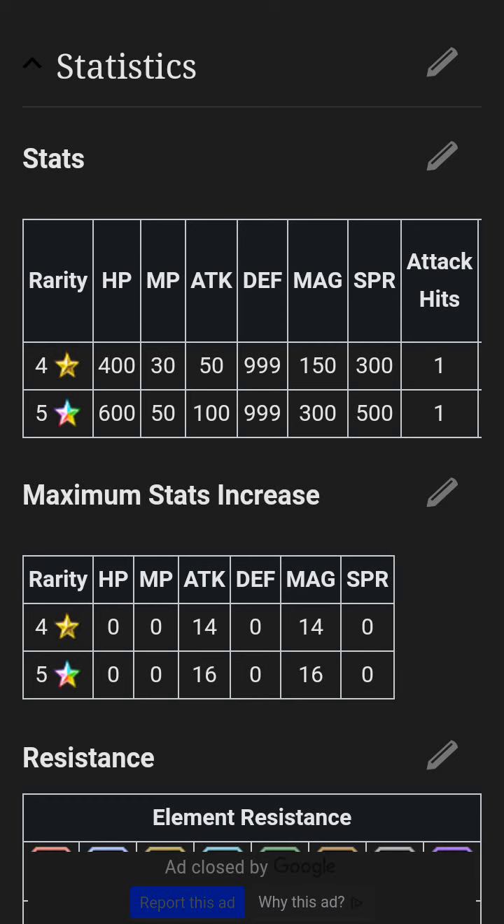The second defense parameter challenge requires 1650 defense and gives you an accessory with 20 defense, defense plus 50%, and 10% physical damage mitigation every turn. So that's a 50% defense boost plus a flat 20 defense on an accessory with 10% physical damage mitigation per turn — really solid rewards.